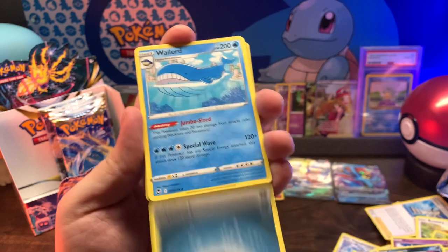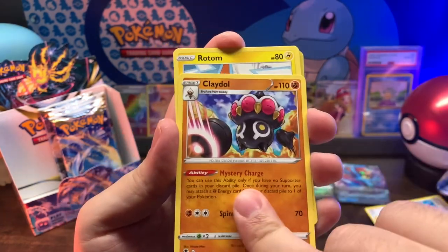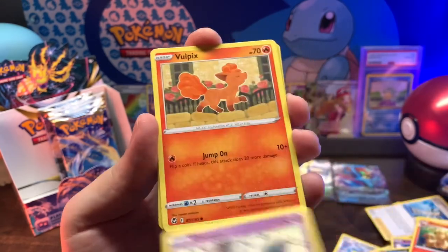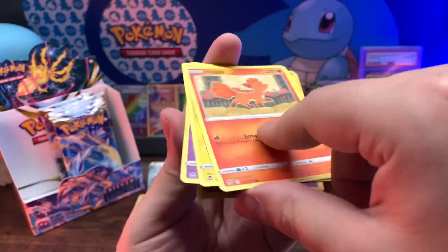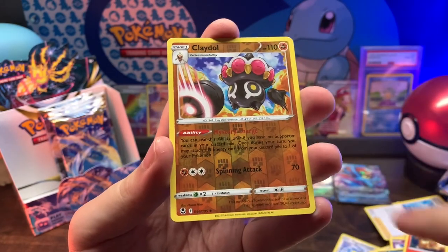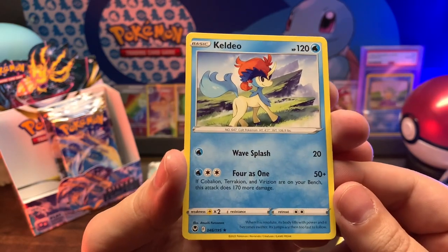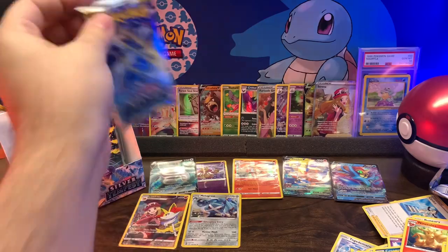Dark, Wailord, Ninetales, Claydol, Rotom, Dreepy, Vulpix - dude, what is going on? Stop it! Emolga, Chimecho, Claydol reverse holo, Keldeo. Not a holo rare.